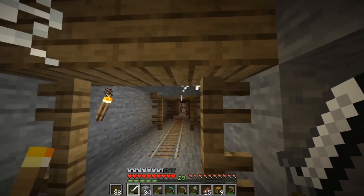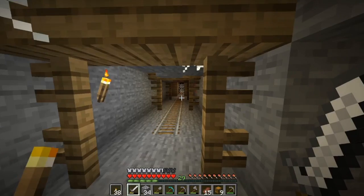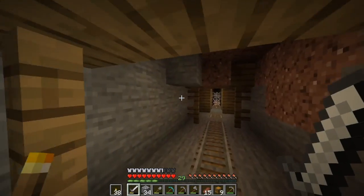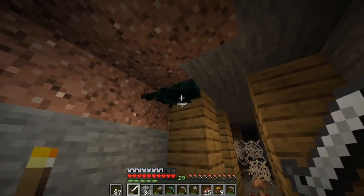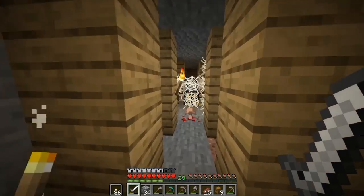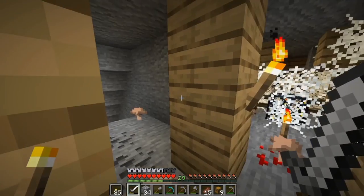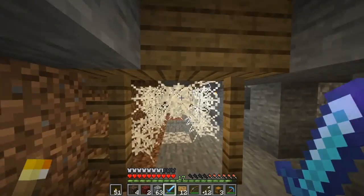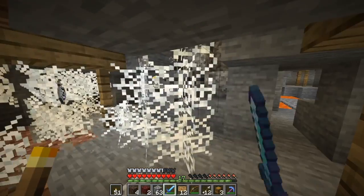Just to wrap this episode up: one of the things I found in the abandoned mineshaft is a spider spawner. You can see us having a look here — the first thing I do is just light this area up to make it safe. In the next video I'm going to show you how I turned this spider spawner into an XP farm, and that is how we're going to fund our super cool enchanting from now on.